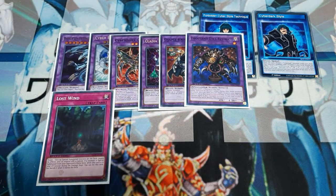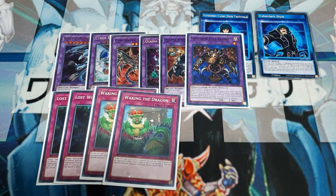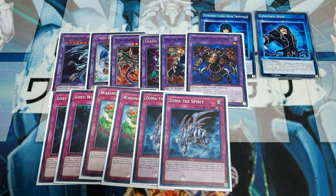The sideboard is going to be two copies of Lost Wind, two copies of Waking the Dragon — and suddenly all those cards make sense — and two copies of Zoma the Spirit. Because when people are able to generate things like Blue Eyes Ultimate Dragon, Cyber End Dragon, Master of Oz, and Obelisk the Tormenter, I need to know that Zoma the Spirit is still going to be with me. Keep that in mind building your decks, because as we get into these decks that can do crazy amounts of damage, we need to still have a game condition against the opponent.